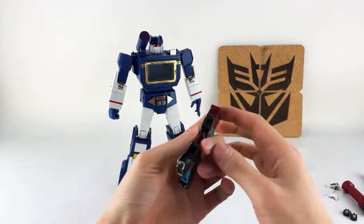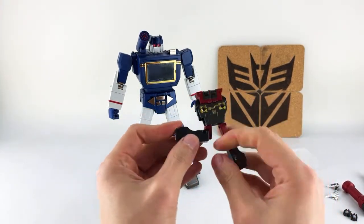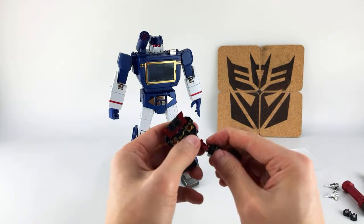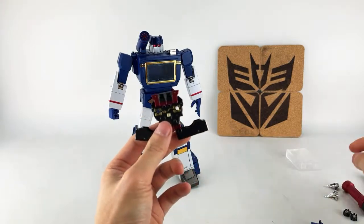This section — remember how we had those double hinges — this hinge has to go into this section here. You kind of want to lift it up like this, and then press in at a 90-degree angle to get them in. Once again: lift it up, pull this back, and then press in at 90 degrees.